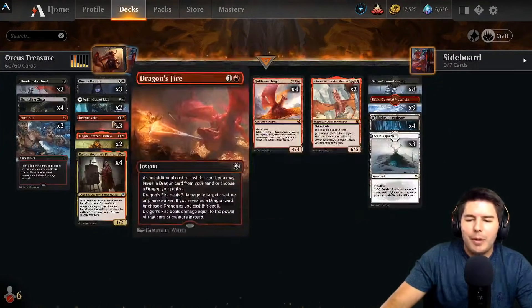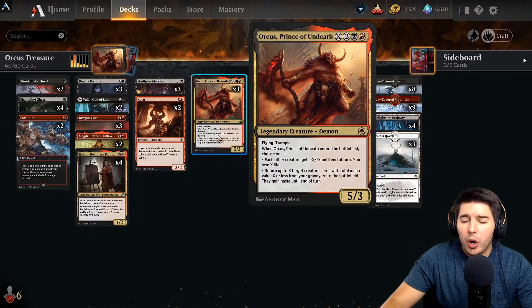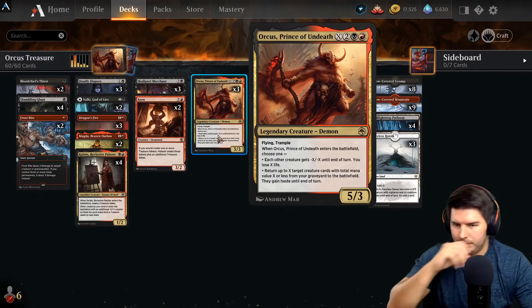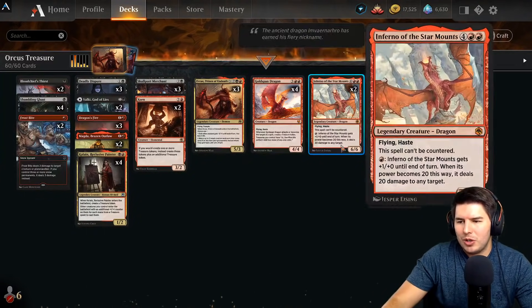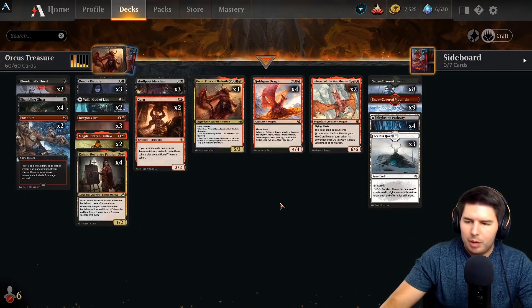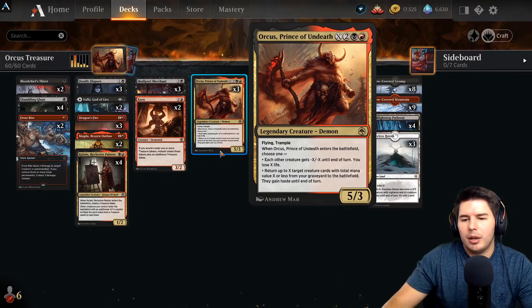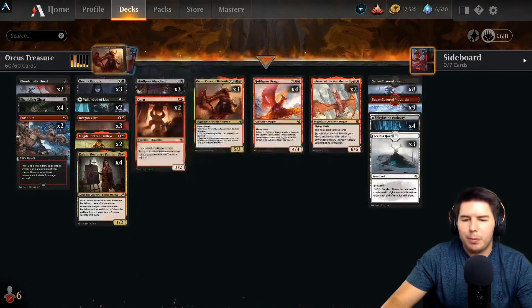That's why we're playing the treasure deck - trying to play a bunch of different treasures so we can bring back a bunch of cards from the graveyard to the battlefield, or just wipe the board if we ever need to. On the top end we have Goldspan Dragon and Inferno - they're just good in treasure decks. Orcus hits perfectly in the four-drop slot for a treasure deck.